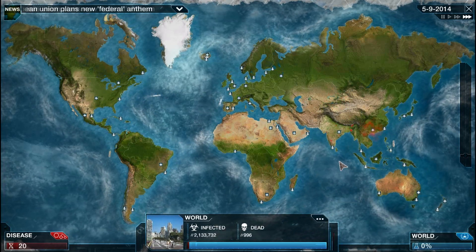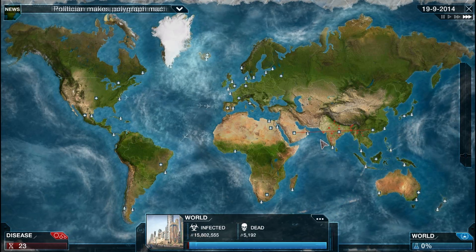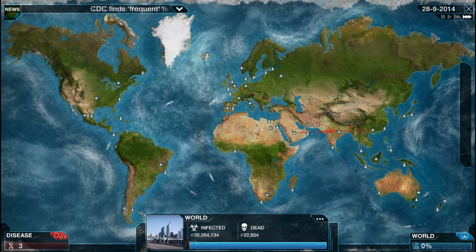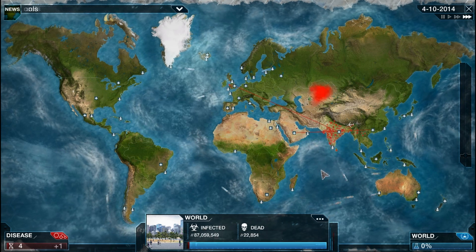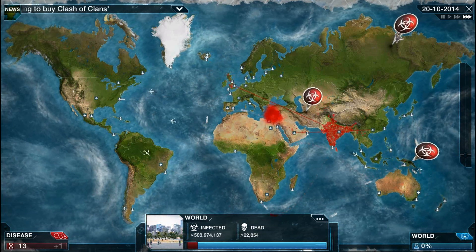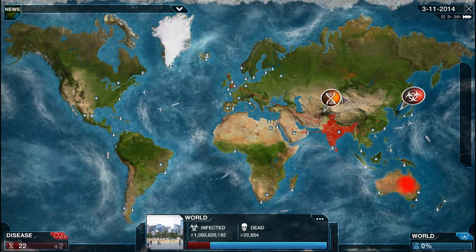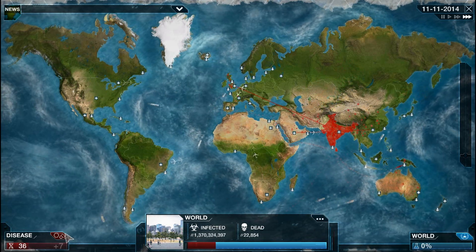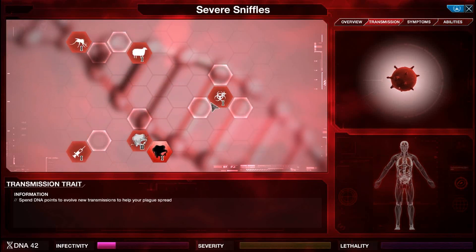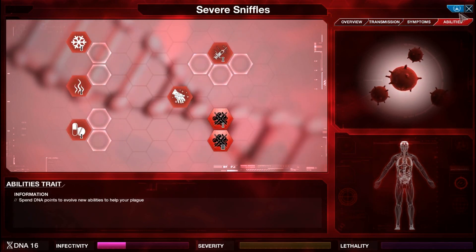You'll notice with this scenario that you'll spread rather rapidly even without any transmissions evolved, which is great — especially if you're just going guns blazing and want to straight away infect every country. But if you are trying to do a very passive playthrough like I am, it's still pretty good. There's a lot more bubbles to pop. I'm not killing any people anymore, which is great. I really just want to spread this around. I'm going to go into transmission, upgrade fomites, air and water. I guess I'll just leave it at that.